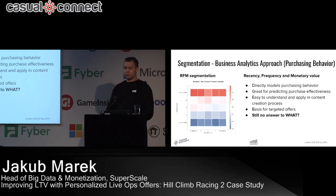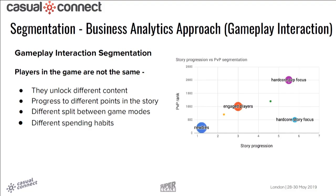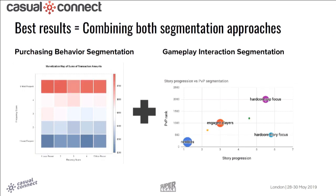But RFM still doesn't provide an answer to what we are actually offering to the player. That comes from what we call gameplay interaction segmentation. Players in a game are not the same — they unlock different content, progress to different points in the story, have different splits between game modes, and different spending habits. The best results we've seen come from combining both segmentation approaches, which is what I'll cover in the case study.